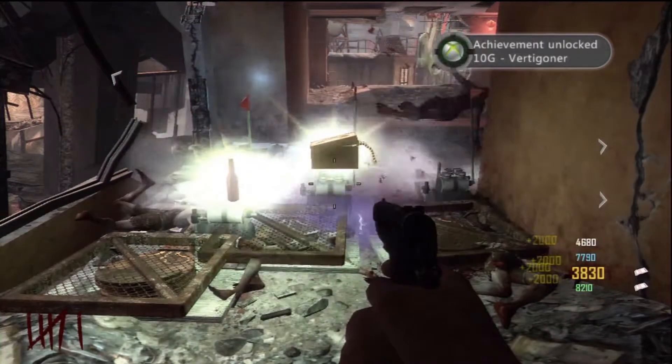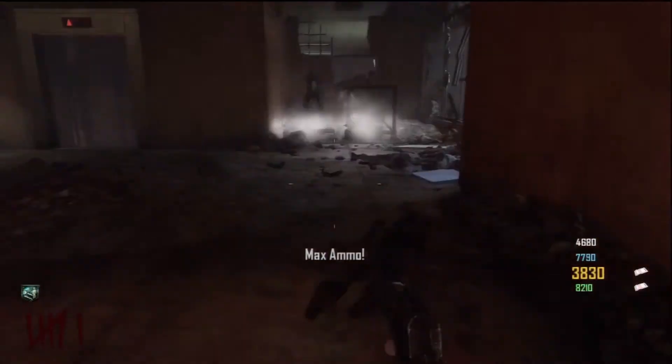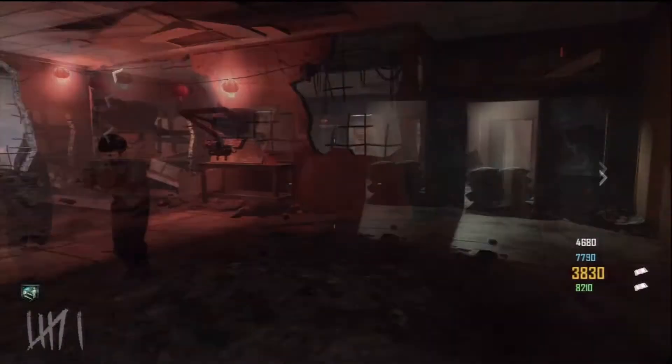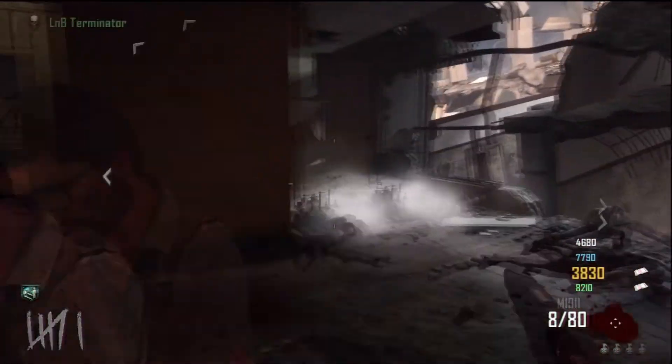And if you find your dead body, then you get your guns back — it's pretty cool, but it's not as good as Tombstone. There's the little perk, got a Max Ammo too because this is the end of the round. So there you go, we got Quicker Revive for free — that's how you get a free perk from the Nova Crawlers. Thanks for watching guys, if you enjoyed the video please hit that like button and don't forget to subscribe.